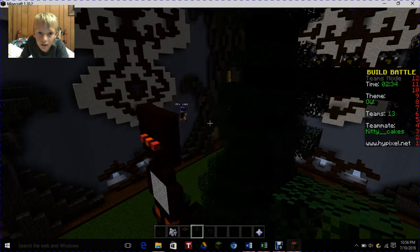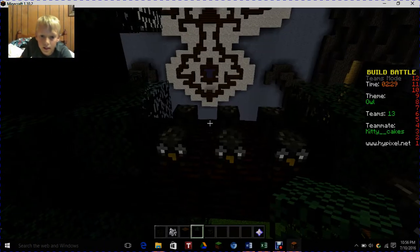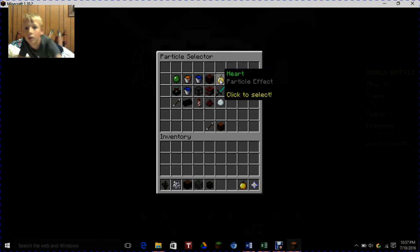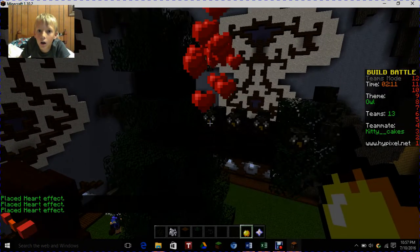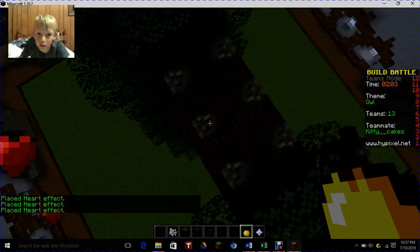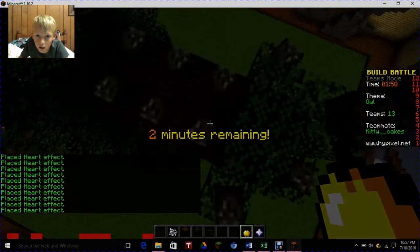Ryan come look at my owl! Yeah I know, I'm looking at it — that's good. So we need particles — hearts above the mama owl. What is the heart? It's the golden apple. Oh wait, I did this wrong. I forgot that it places the effect where you're standing. Do you know how to get rid of them? I'll figure it out.